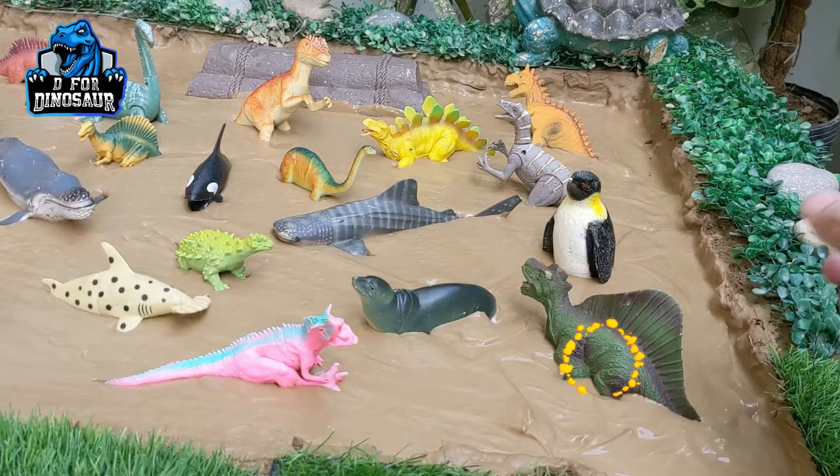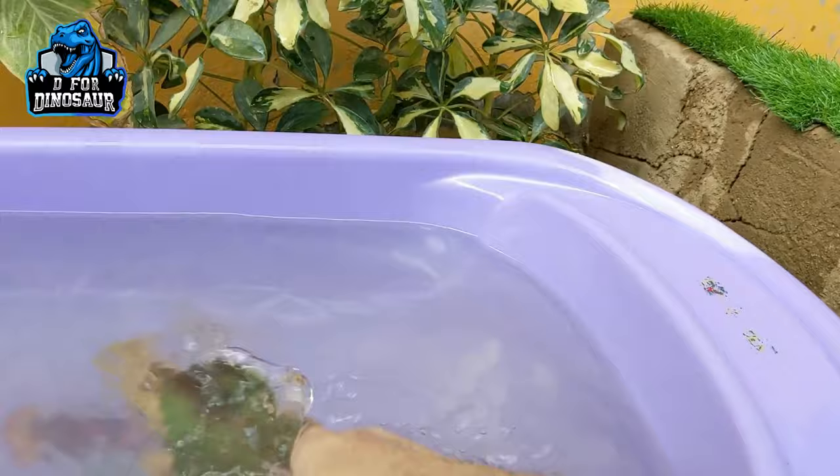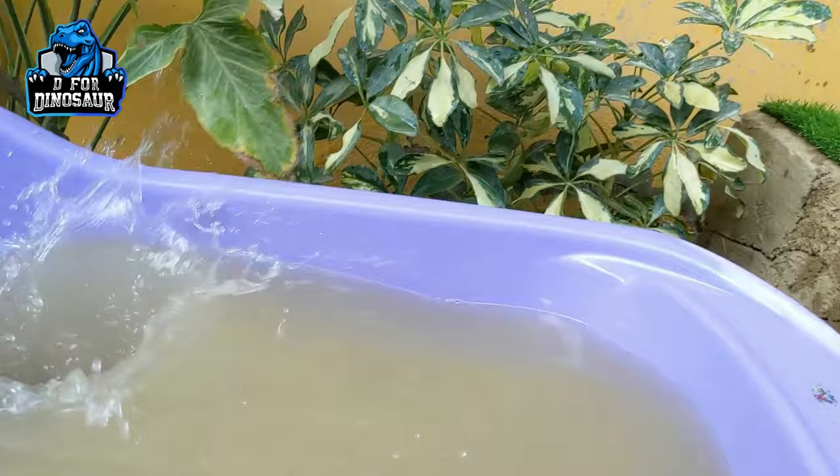Let's go for this Dimetrodon first — a big carnivore dinosaur who has a big spike. This one is a carnivore dinosaur, so let's make him clean here in the water. Here we go, Dimetrodon!